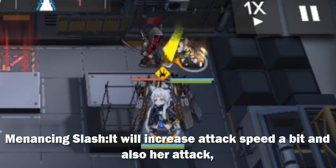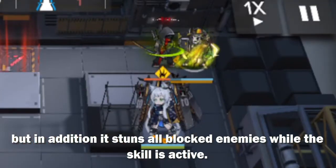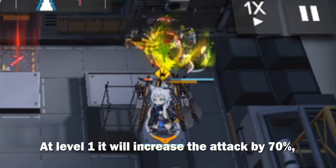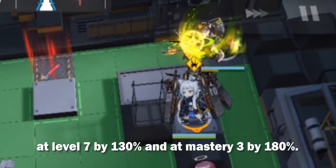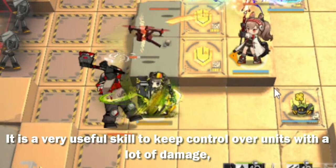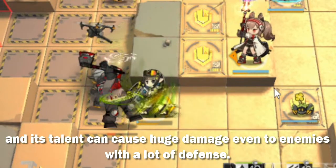Her second skill, Menacing Slash, increases attack speed a bit and also her attack, but in addition to that it stuns all blocked enemies while the skill is active. At level 1 it increases the attack by 70%, at level 7 by 130%, and at mastery 3 by 180%. It is a very useful skill to keep control over units with a lot of damage, and its talent can cause huge damage even to enemies with a lot of defense.